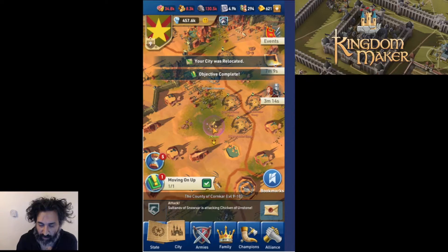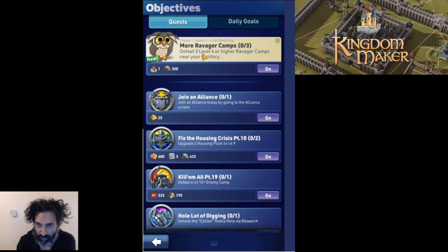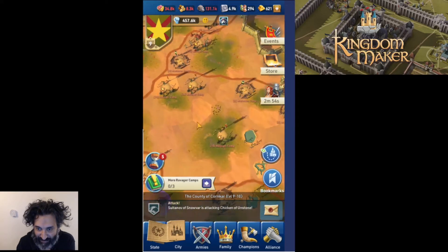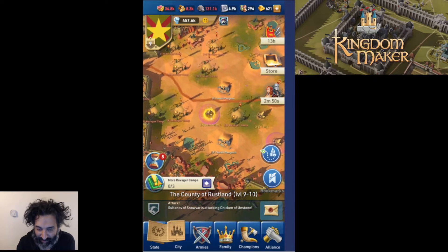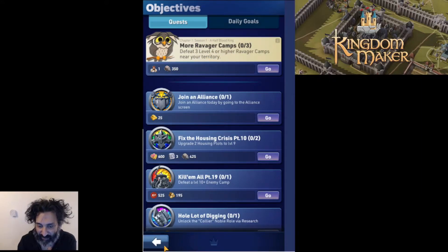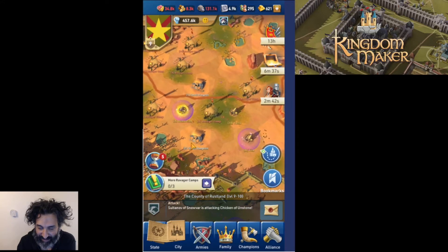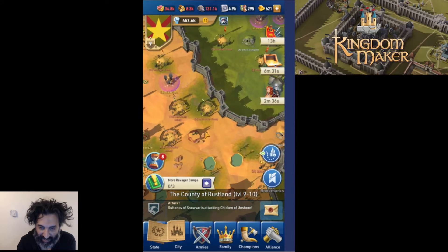We have arrived — fantastic! We still have our protection bubble on, and we're about to lose it. We've got more ravager camps nearby. Looking at the quest — defeat level three or four or higher camps. But we just moved closer to level tens! I think what's happened is we haven't progressed the story as fast as it expects, so we're ahead of the story and it's asking us to attack level three or four.